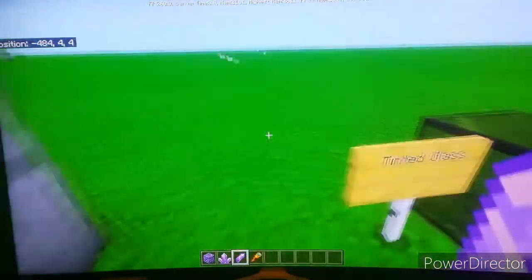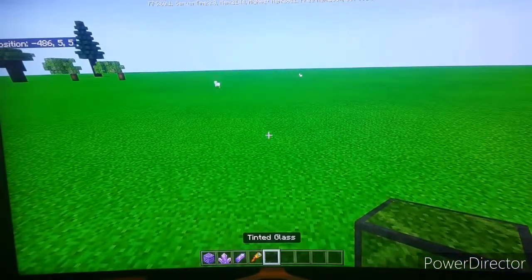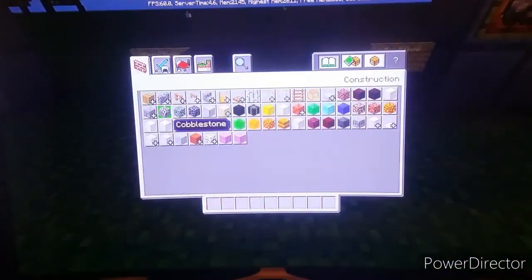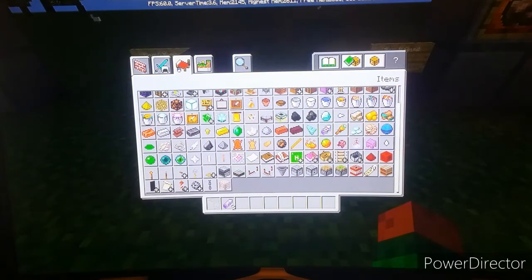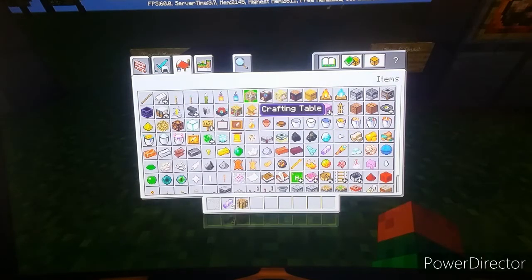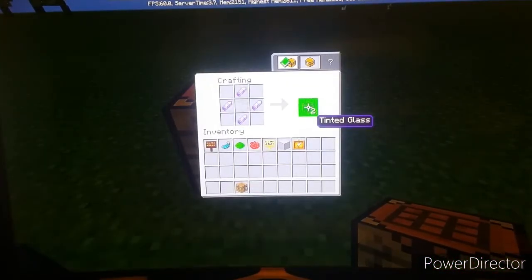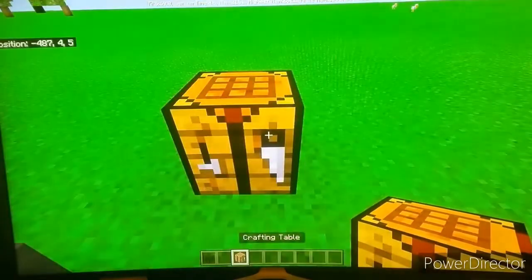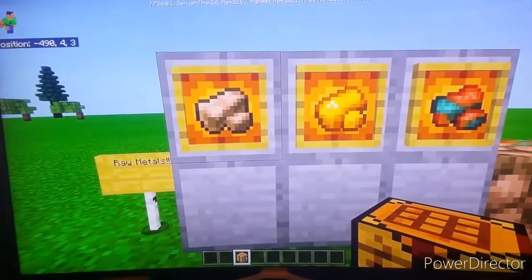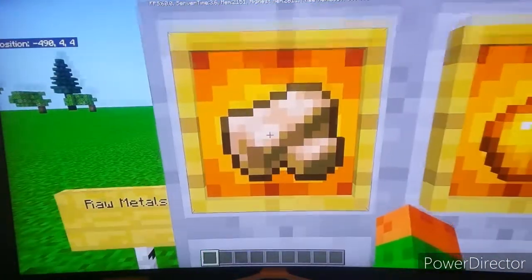Here's your amethyst shard, which is used to craft the next item. That's tinted glass. To craft tinted glass, you need a glass block surrounded by four amethyst shards in a crafting table. Here's how it looks — glass with amethyst shards surrounding it — and there you get tinted glass.